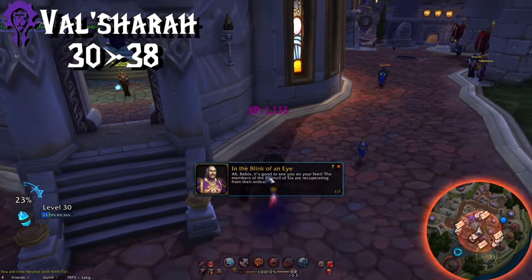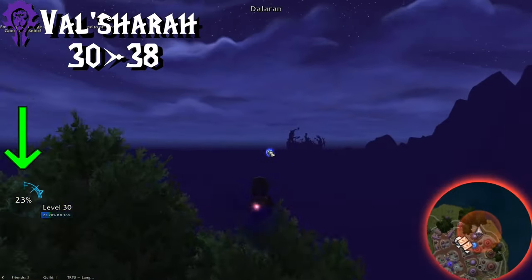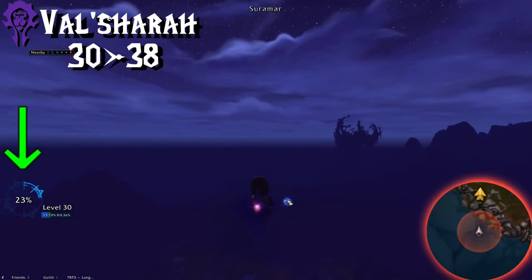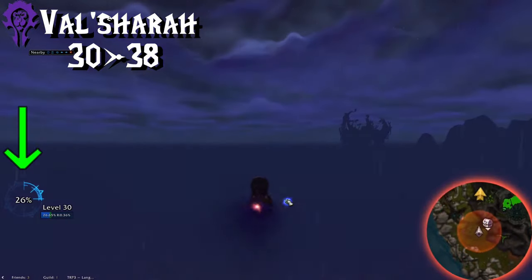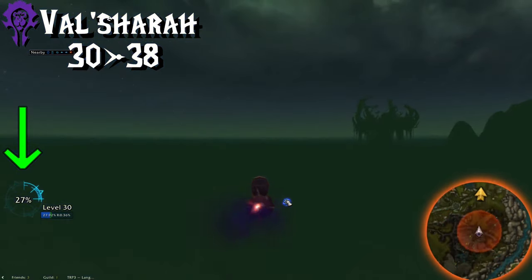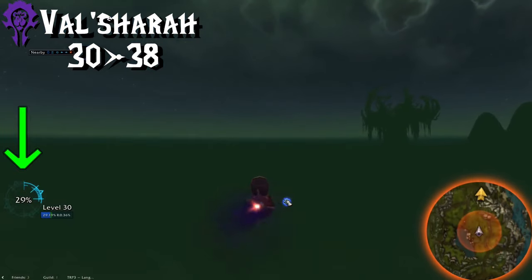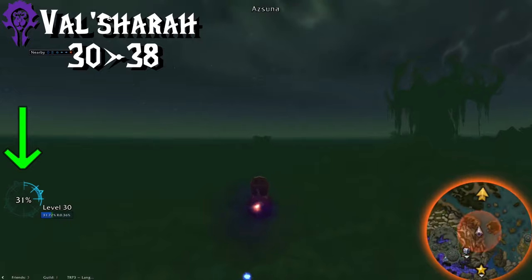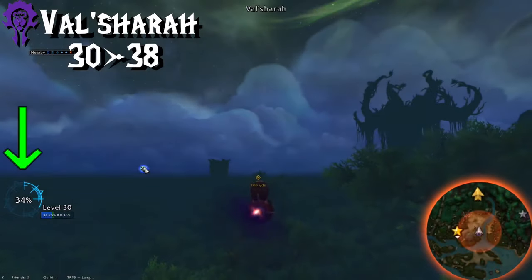Once in Dalaran, turn in the quest for the Hearthstone, and then fly to Lor'lathil in Val'sharah. Not with the Flight Master — he won't have a flight point for you. I mean with your slow granny speed. Don't be sad though, even though it takes about 5 minutes to fly there, you actually get about 20% of a level just from the Exploration XP, since you're covering a lot of zones.